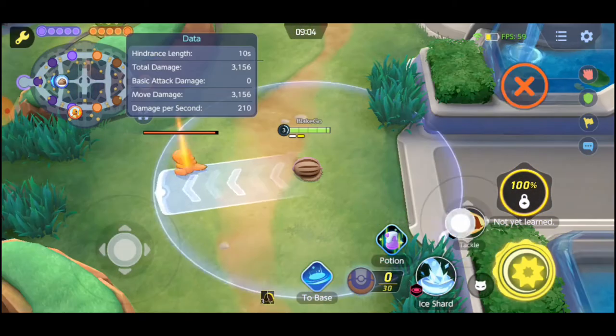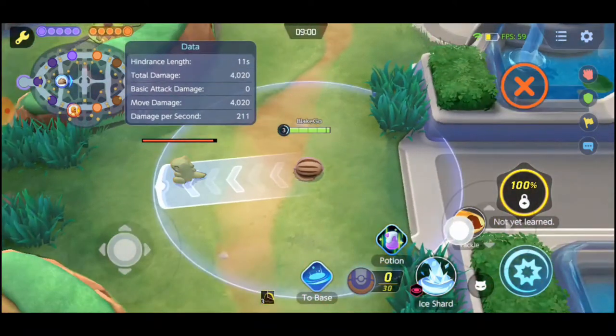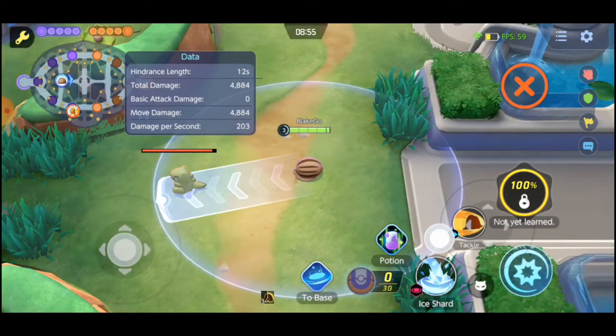Your other option at level 1 or 3 is Tackle. Mamoswine rushes recklessly in the designated direction, dealing damage to enemies they hit and throwing them in the air.